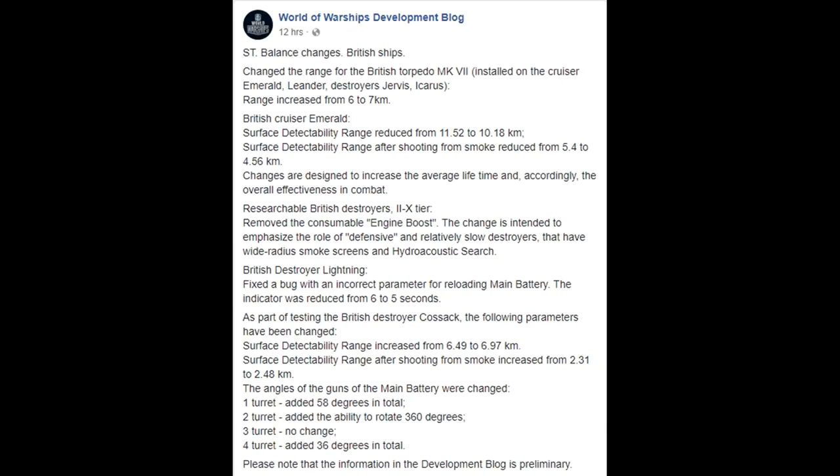For Royal Navy ships, there are lots of changes. The range of the British Torpedo Mark 7, installed on the cruisers Emerald and Leander and destroyers Gervais and Icarus, is increased from 6 to 7 km. Some of these are still work in progress. The British cruiser Emerald is getting surface detection reduced from 11.5 to 10 km, making it stealthier. I think the Emerald is pretty mediocre — I always say the line really starts at the Leander at tier 6. These changes are helping underperforming ships.